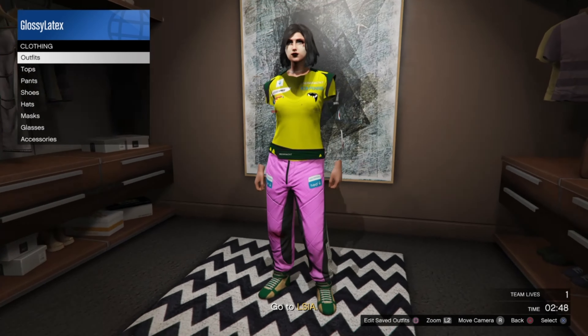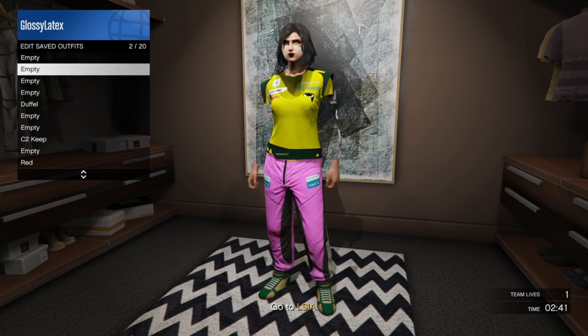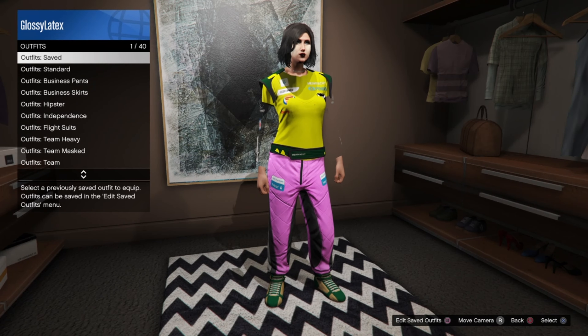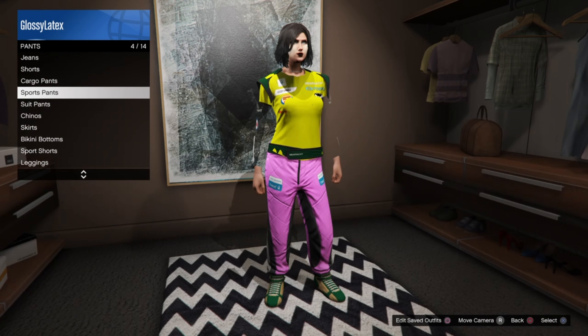Save it in slot 1 because we're going to be merging our belts onto it. Once you save it, just leave the mission. Then go to a store or your apartment, put on the gold fitted suit pants again, and then put on the beach plate carrier.